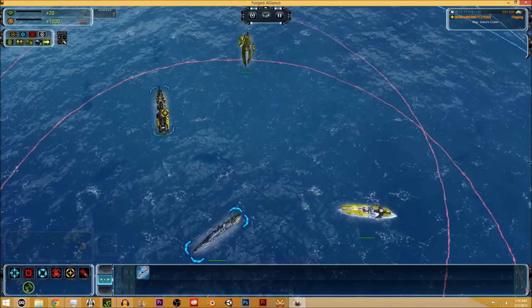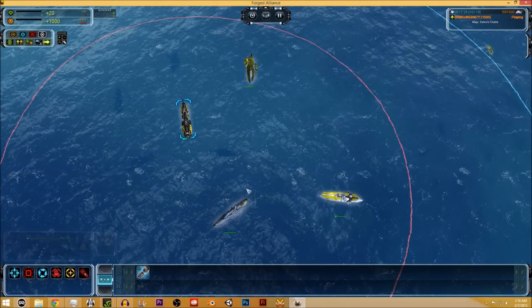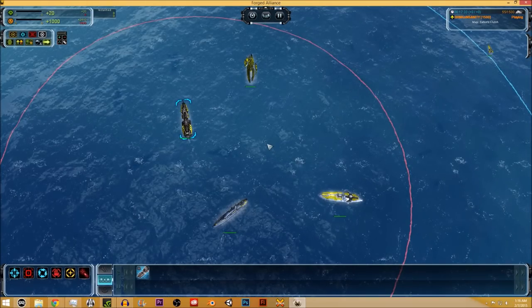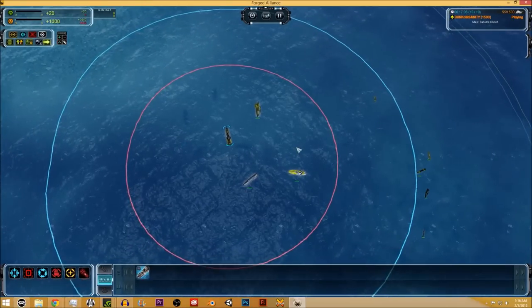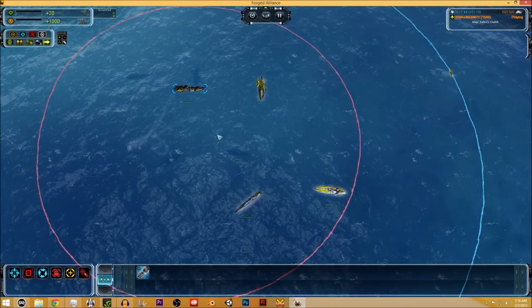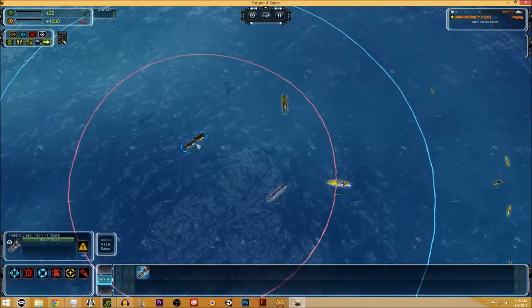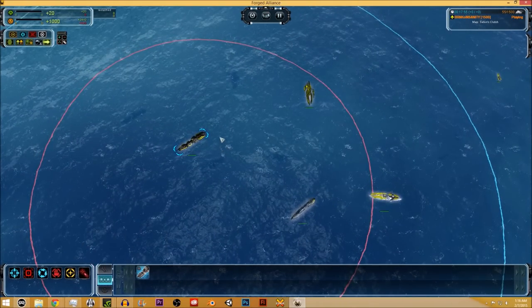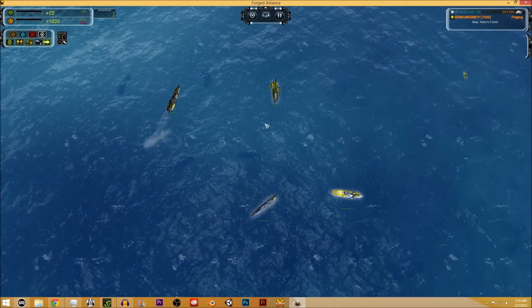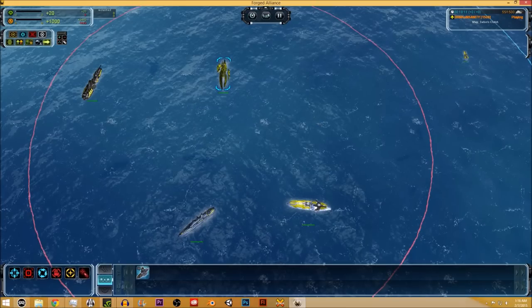The Cybern frigate is the strongest. It is the cheapest at 250 mass, has the second-lowest health at 1900, but has the highest damage at 65 DPS, the best anti-air at 16 DPS, and is relatively accurate. Cybern is the best rushing faction even on the water. The anti-air is good enough that a couple of frigates together can defend themselves from Tech 1 bombers, and five or six can defend against a couple of gunships.